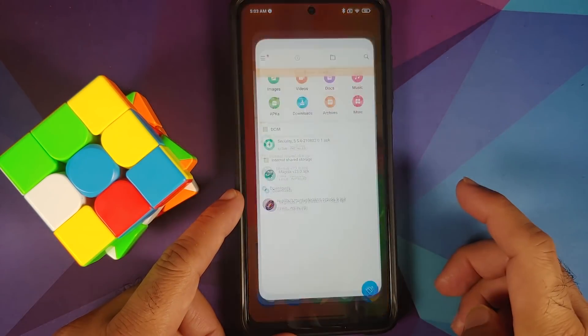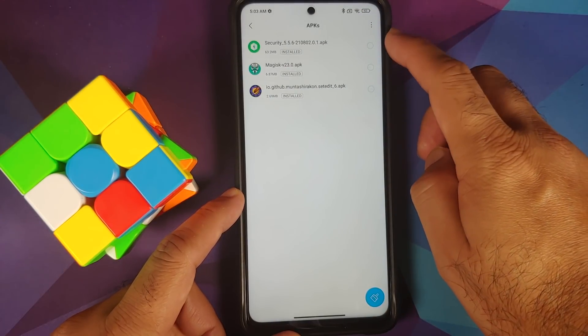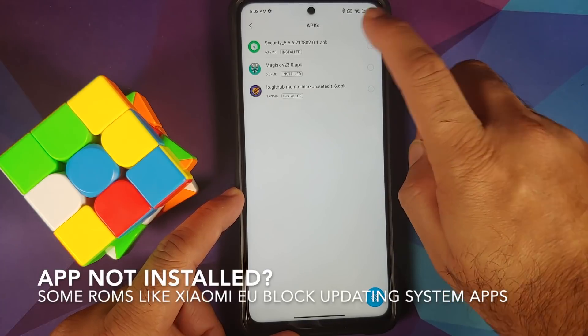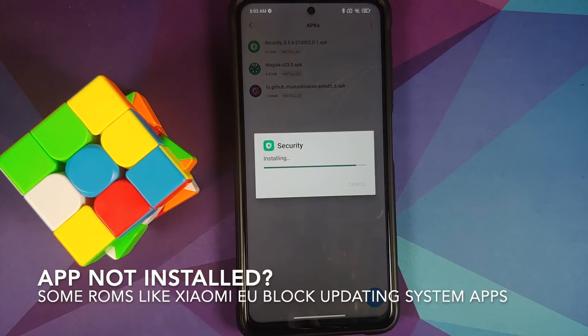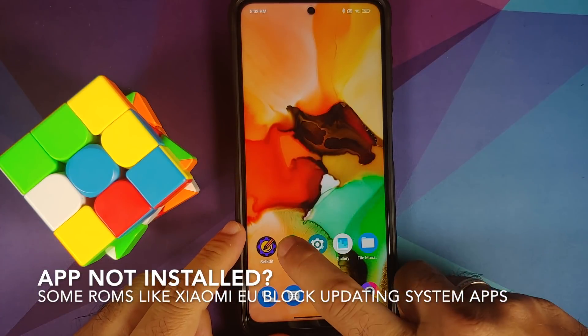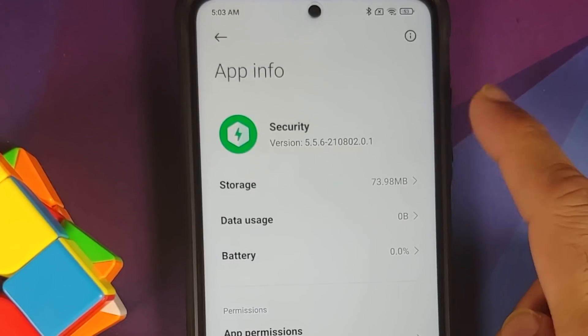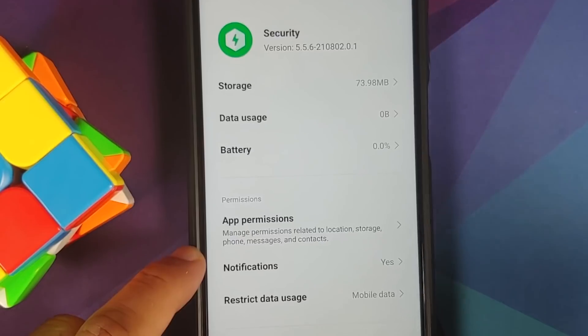Let's go to File Manager and navigate to the APKs folder. This is the APK we need to install — Security version 5.5.6. Tapping on it and selecting Install, it was installed without any issues. Going back to the Security app info, the version has now changed to 5.5.6, confirming the install.